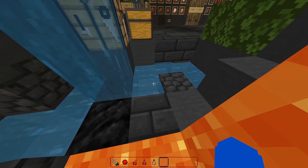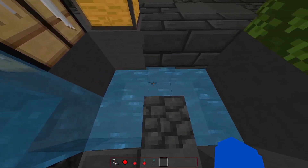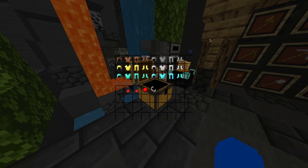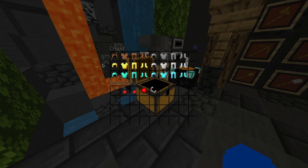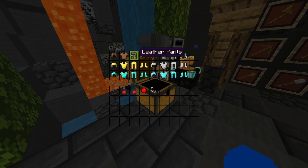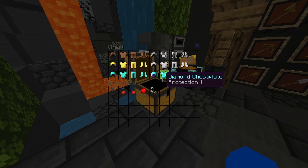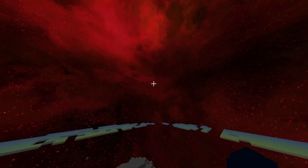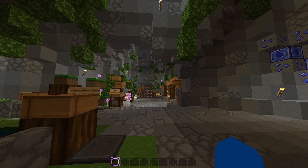The water texture looks good, and I like the fact that there are absolutely no unnecessary particles, which looks very friendly for low-end devices. The chest UI has everything in here — some transparency for PvPers and also some armor, which is very amazing.